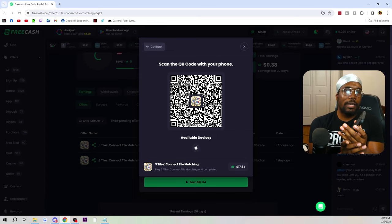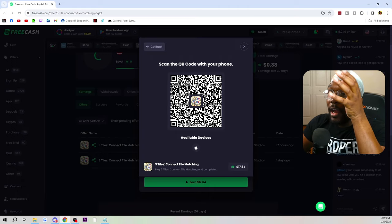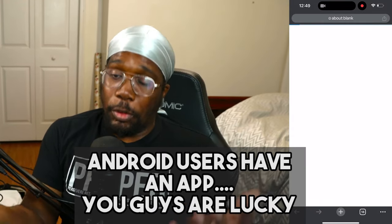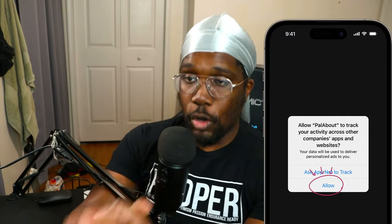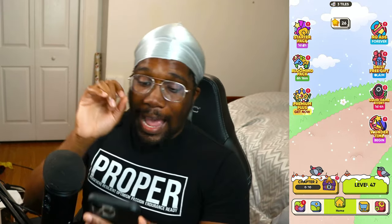This works for iOS, Android, and PC. I'm focused on iOS since that's what I mainly use. What you're going to do is literally scan the QR code and download the game, or you can load up the website on your iOS or Android device, click on the offer, press 'Earn,' and download the app from right there. This next part is very important — this is why I have a problem with my Monopoly Go: make sure that when you download the app, you allow the app to track, because this is how the website knows you're completing your offers.